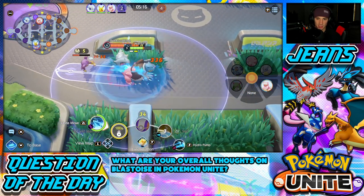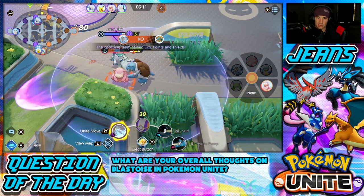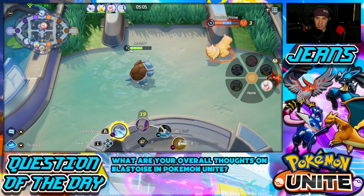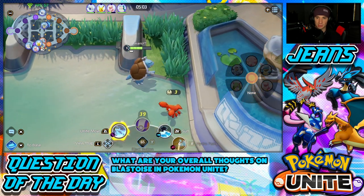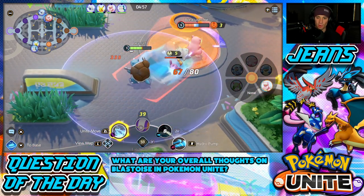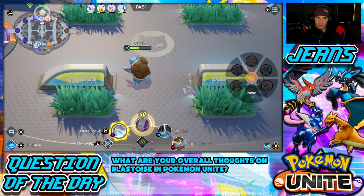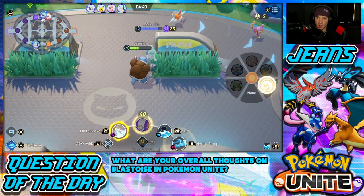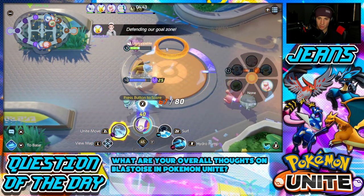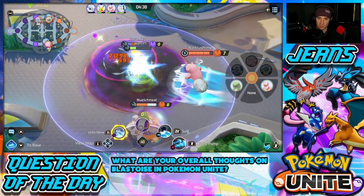I grab some HP and push him back a little. He just scored using a shield which is big. I try to push him back toward my tower but they just got Drednaw. My Absol comes through — I try to push with the Eject Button. My Absol had an easy kill if I can push through, but I miss — it went through my wall. I kind of need Absol here to tee off.